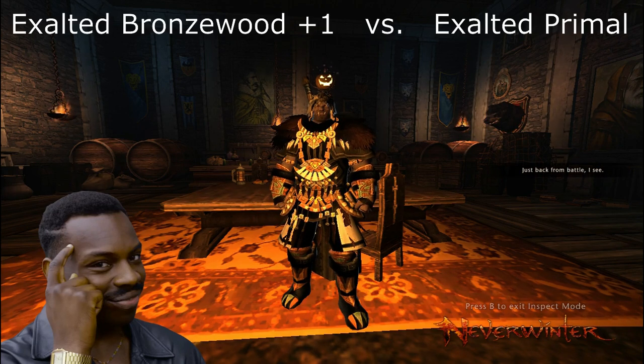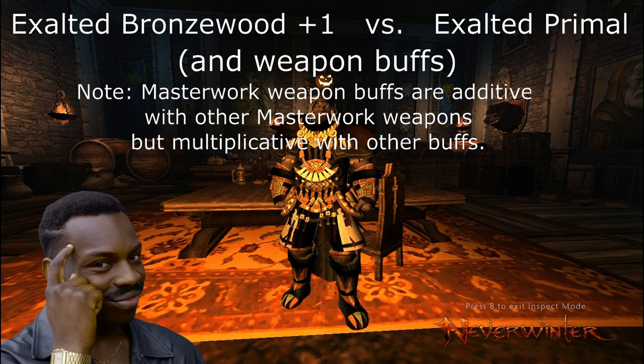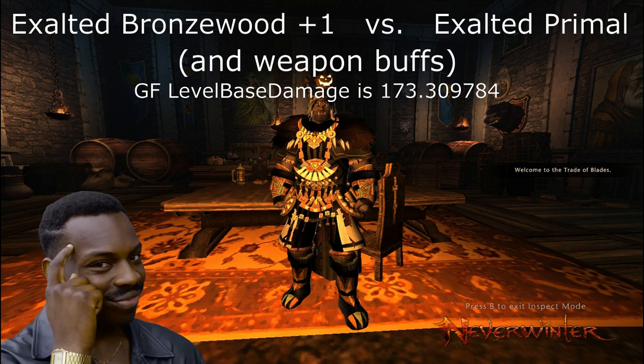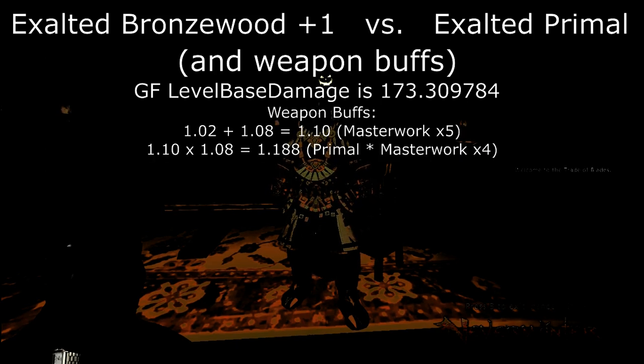So it's the Exalted Bronzewood plus 1 versus the Exalted Primal, with weapon damage buffs included. As a note, Masterwork weapon buffs are additive with other Masterwork weapons, but multiplicative with other buffs. GF level-based damage is 173.309784. The Masterwork weapons are additive, so I've got the 2%, which is represented by 1.02, and I'm going to add that to 1.08 for a total of 1.1, or 10% total. If 5 people have the Masterwork weapons, you're getting 10%, because those 2% buffs all add together to make 10%.